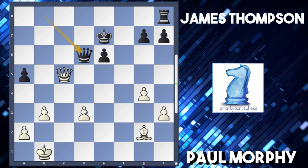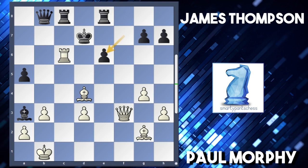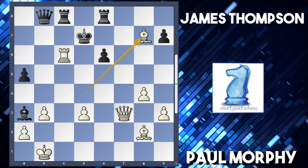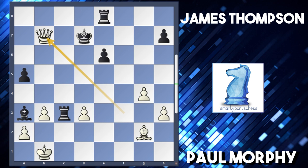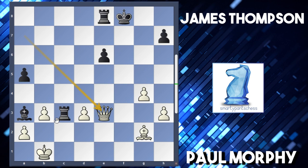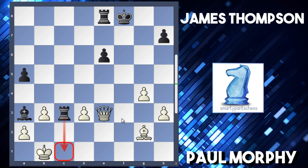Instead, Thompson played rook h-e8. Morphy took on e6 with check and recaptured with the pawn, then grabs another pawn with bishop takes g7. Thompson missed his final opportunity to equalise - he should have played queen to b4. After bishop to c3, takes, takes, takes, queen to b7, king to d6, queen a6, king e7, queen a7, king f8, and queen to e3 to stop rook c1 checkmate - black is actually slightly better with two rooks for the queen and opposite-colored bishops. It was his relatively last chance.